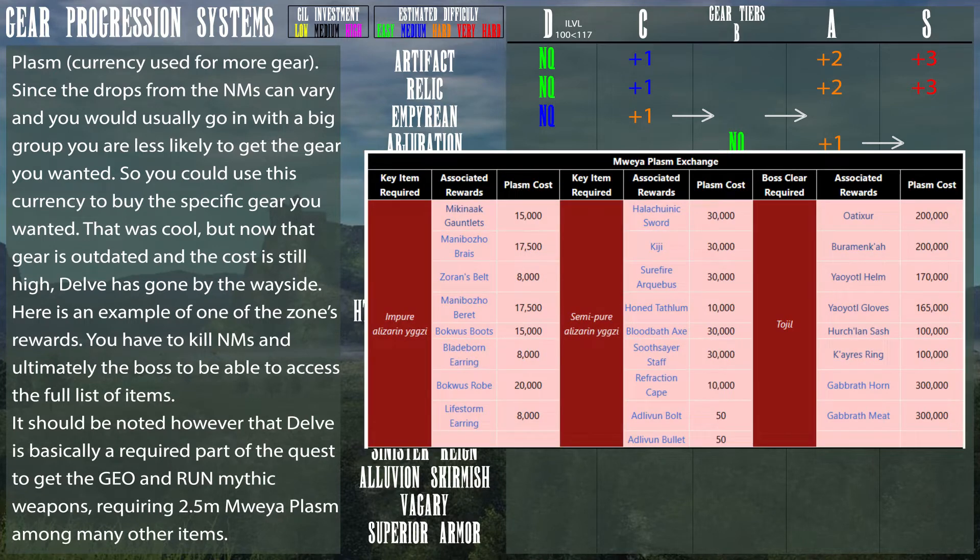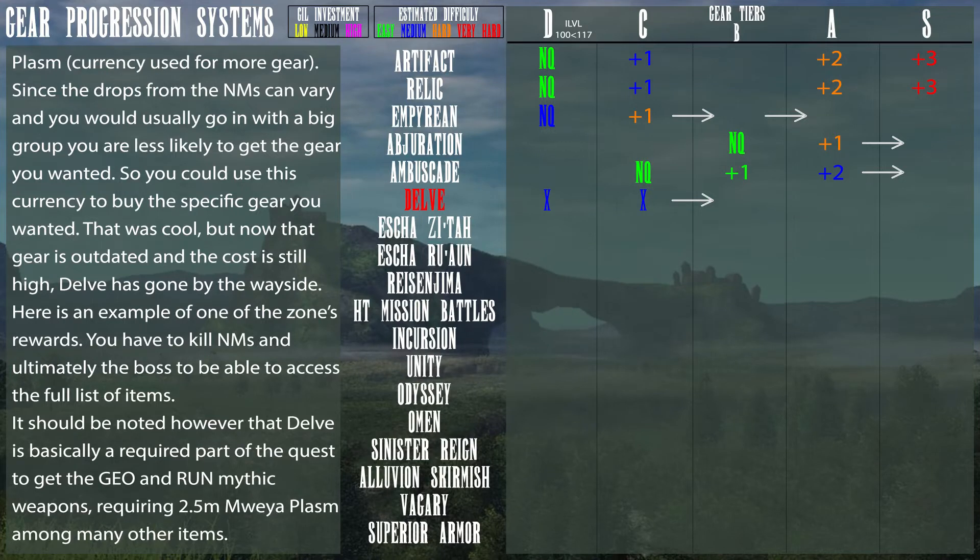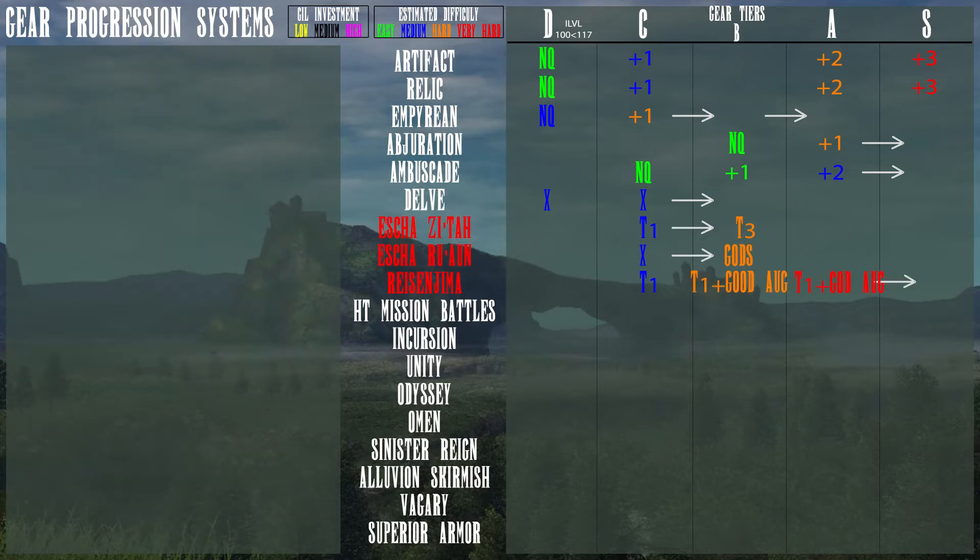Here is an example of one of the zone's rewards — you have to kill NMs and ultimately the boss to access the full list of items. It should be noted however that Delve is basically a required part of the quest to get Geo or Rune mythic weapons, requiring 2.5 million Mweya Plasm among many other items.